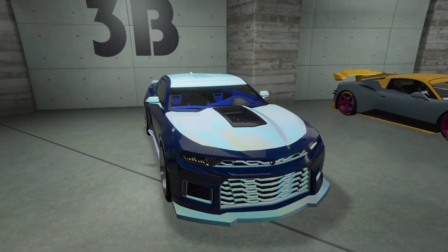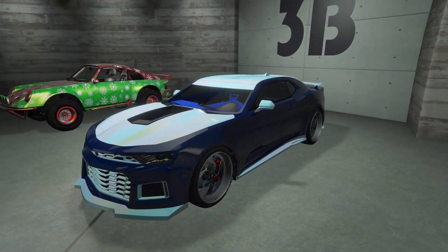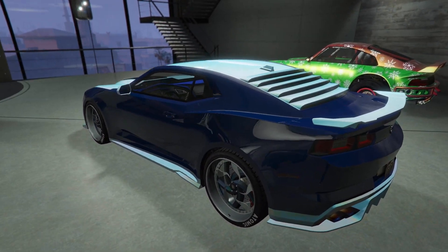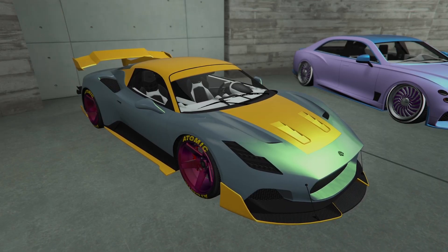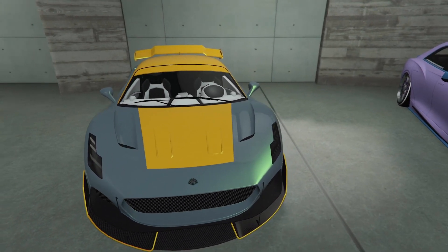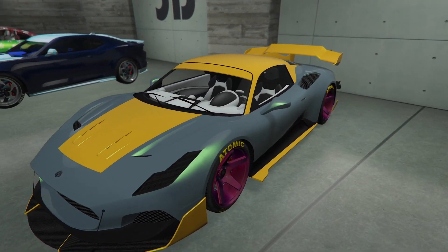The next car is a two-tone two-texture viguero, with a 3D primary, chameleon on the secondary, with chameleon wheels, and a blue interior. Moving along, we have a two-tone two-texture corseta — utility on the primary, with an in-game worn on the secondary, with chameleon wheels, a white interior, and to finish it off, a green pearlescent.